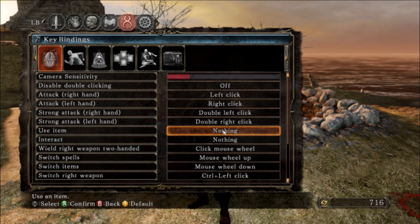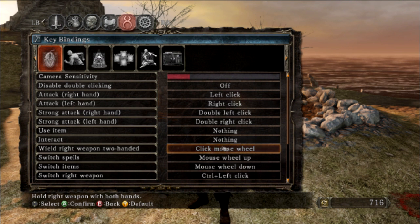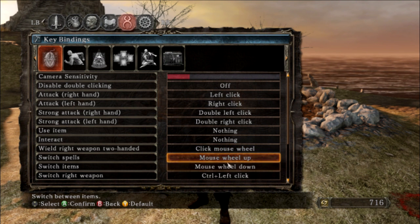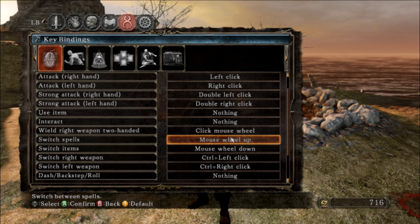On this menu we're going to have use item and interact set to nothing — we'll see why in a minute. To wield your weapon with two hands, use the mouse wheel click; I find that the easiest. Your switch items and spells are just up and down on the mouse wheel, which is pretty easy.